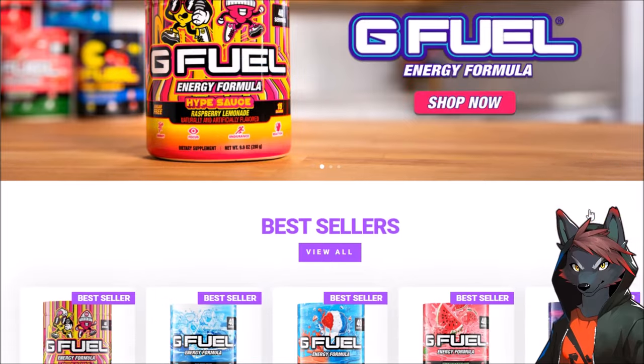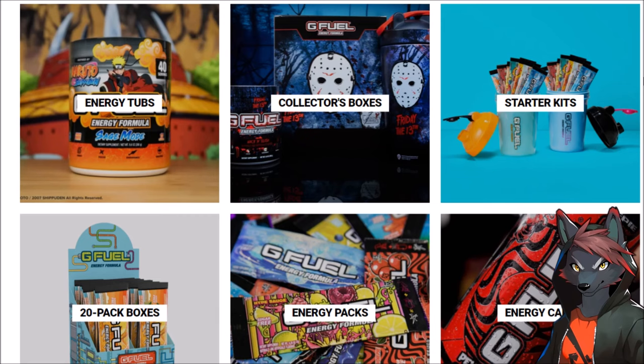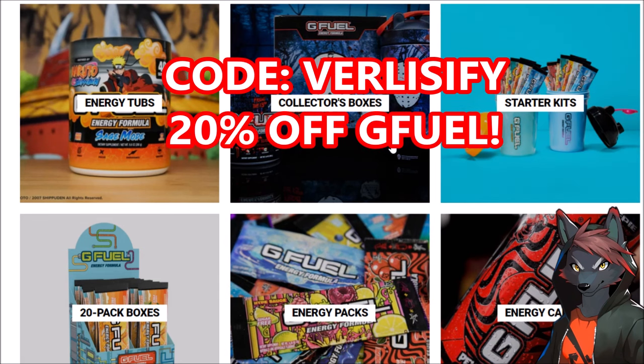And while I wait, I'm gonna plug G Fuel. It's the best energy drink I've had. Without it, I wouldn't be able to grind as much as I do and make the best guides for Palworld, Pokemon, and whatever else I play. So find yourself a great flavor — all kinds of different options — to get the caffeine you need for work, school, or gaming. Use code VELICIFY for 20% off your G Fuel order.